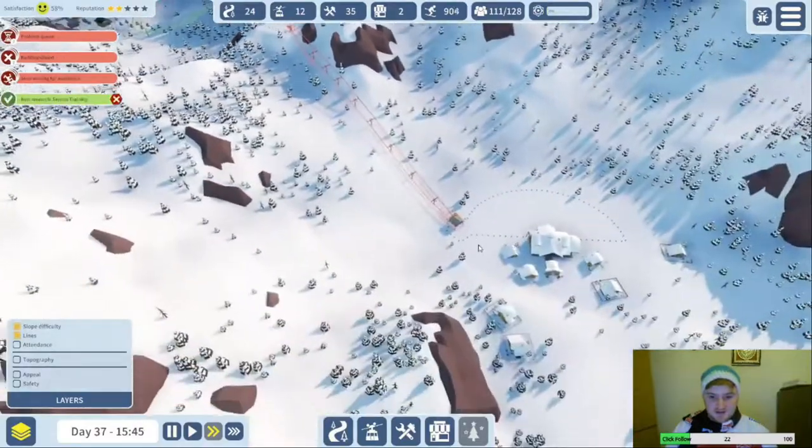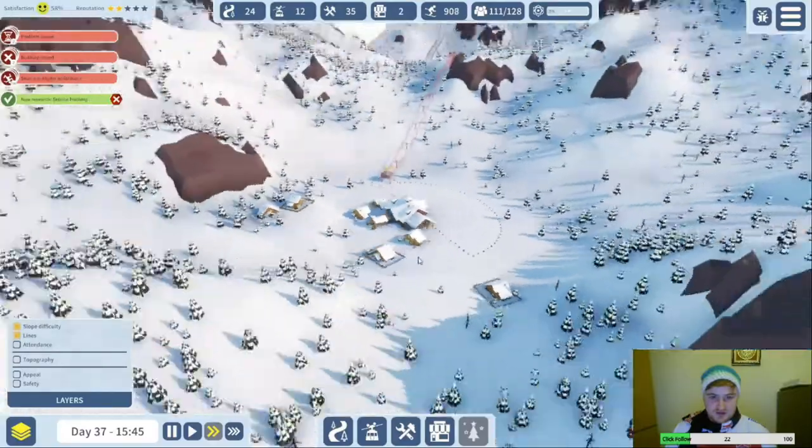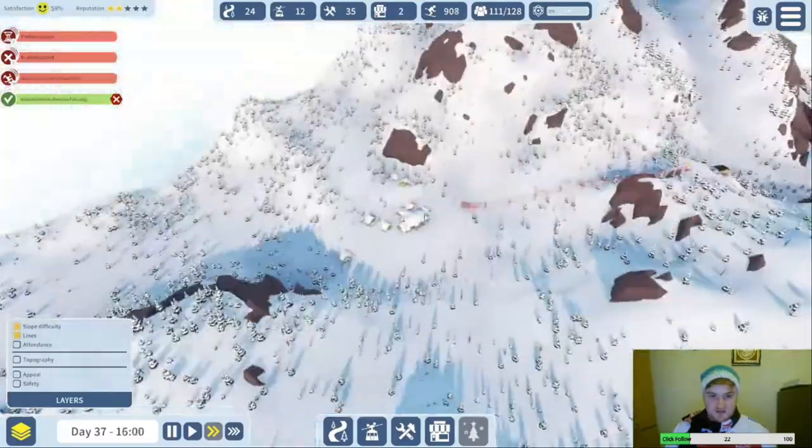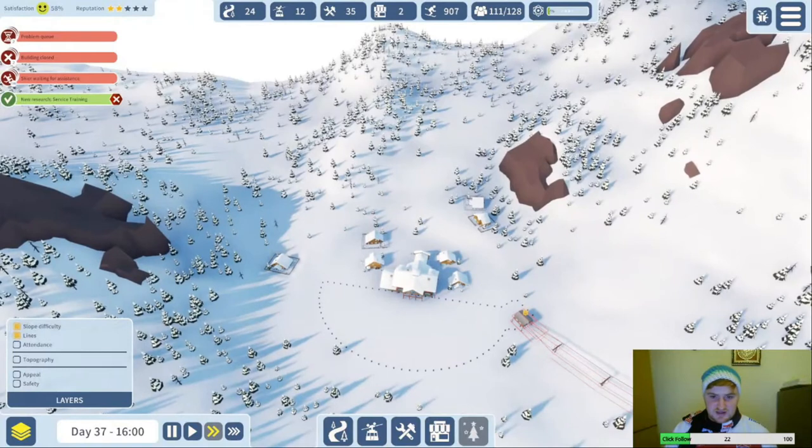Right, we need to connect these two areas. How are we going to build the — we should probably plan it as well. We should probably build a lift up to there with blue runs down either side.